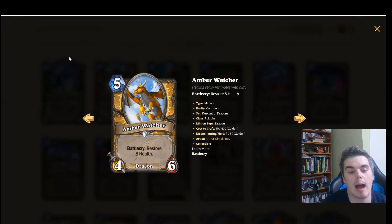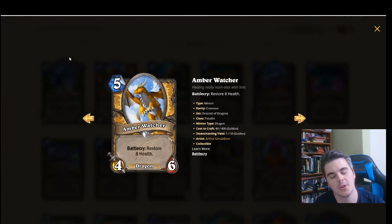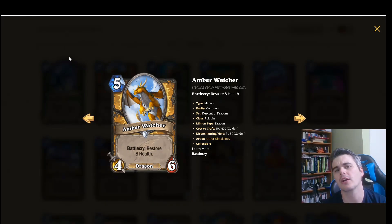Next up, Paladin Common: Amber Watcher. 5 mana, 4/6, Battlecry: restore 8 health. So eat your heart out Antique Healbot — this is just a better version of you. Antique Healbot was a very good card back in the day, but it wasn't primarily used in Paladin too much.